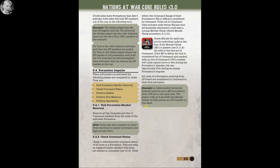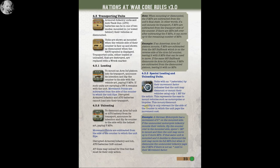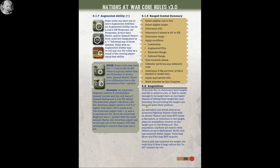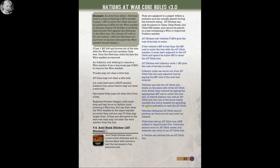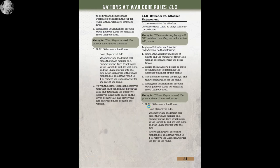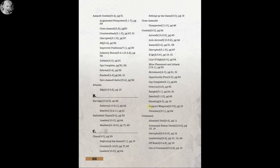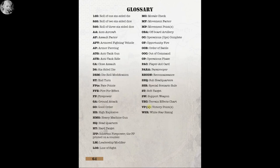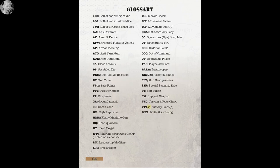The movement factor for that particular unit is two, and the assault factor is three — the number of d6 rolled when assaulting. You can see the rules you download are beautiful, just a gorgeous set of rules. This is very much a board game thing. You don't have to go through all of this to play the game — it'll help, but you don't have to. There are over 64 pages up to the glossary before you get to the index.